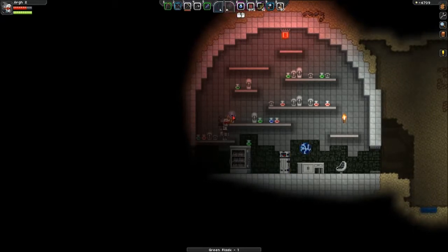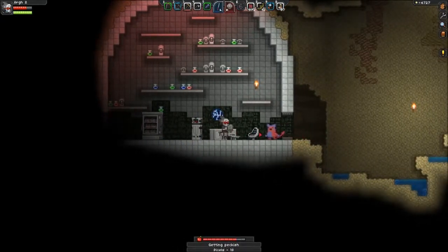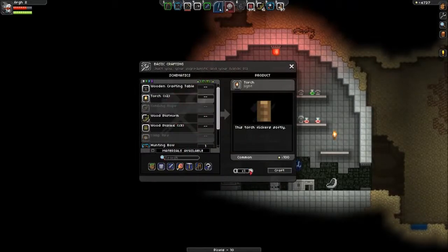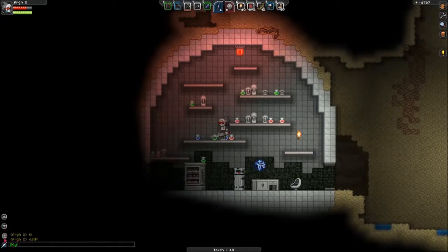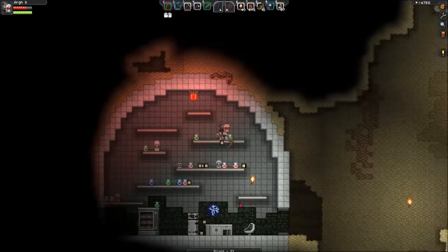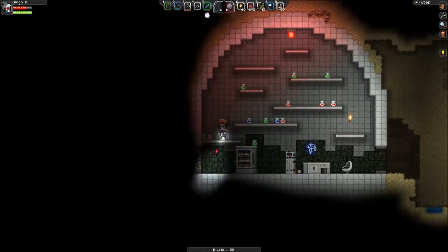Yeah, it looks like it's just decorative. So much for that. I need to make more torches — I'm using these quite a bit. I don't know how to get rid of this once I've brought it up. Maybe it'll go away eventually. I've got a ridiculous number of pixels right now, but I can't make a lot of things.